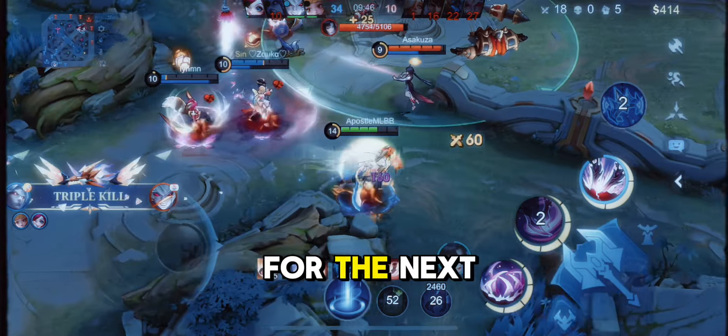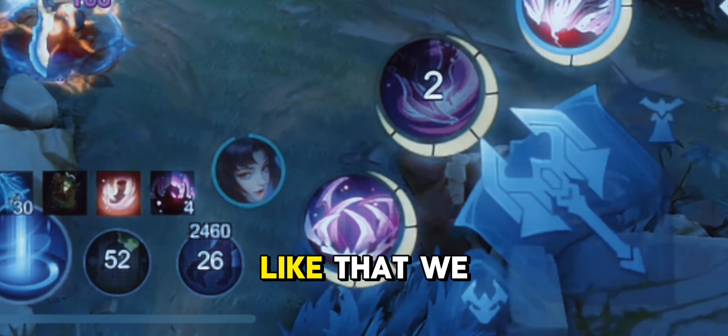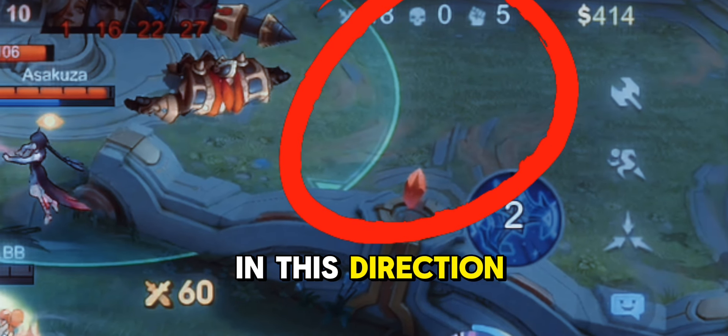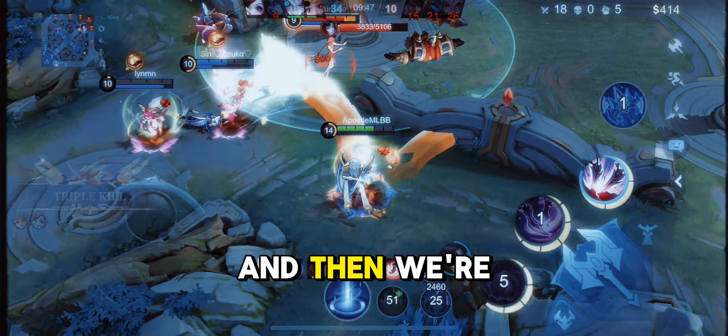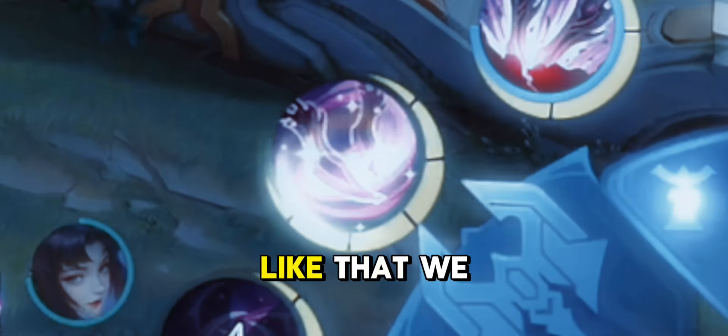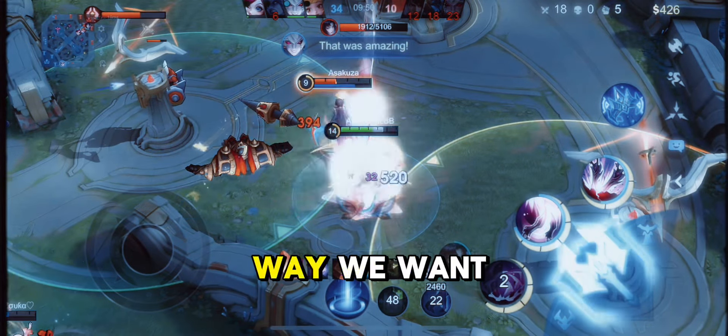Now let's go for the next one. If you remember, this is all about tower diving, so I already have a plan. We're gonna be using the first skill so we can position her in this direction, because this is the place we want her to die. Then we're gonna proceed to use the second skill so we can cross the wall, catch her, and at the same time position her the way we want.